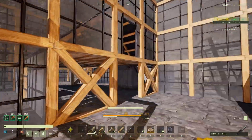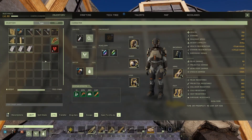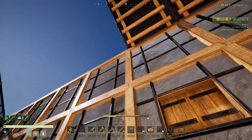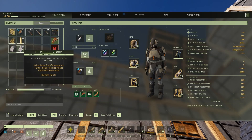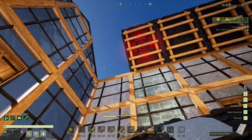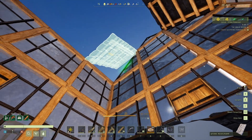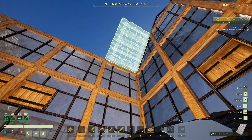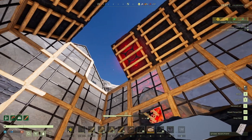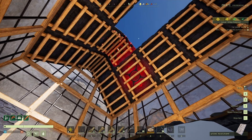I want to get the roofing sorted out on this bit first to make sure everything's okay. Let's see if we can get that all the way across without having to climb up — we should be able to. That's showing red but I think that's just the game at the moment. Even though it should be green, it does change to green eventually, but as long as it's not collapsing we should be good. We need to do this bit here and it looks like I can reach from here, so that's fine.